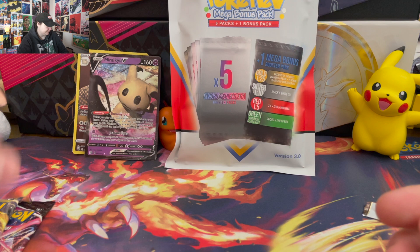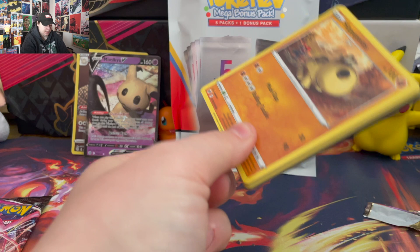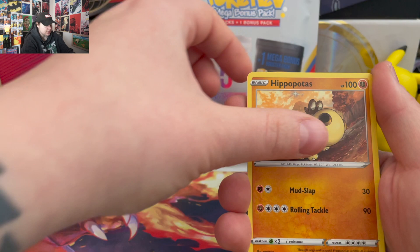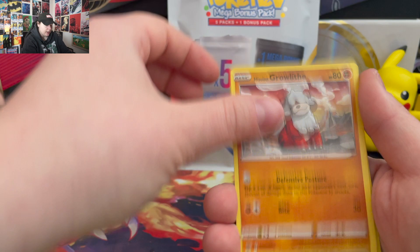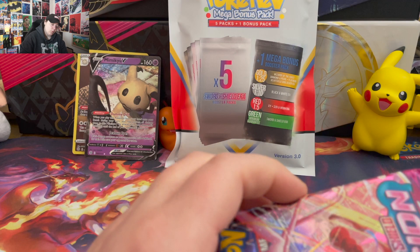Astral Radiance. Energy, Ursaring, Cranidos, Piloswine, Hippopotas, Cyndaquil, Scyther — really cool artwork — Growlithe, Bronzor, Dartrix, and nothing. Wow. If you know of anybody who's gotten worse hits than me, please let me know, because I think I have the worst two packs in history.